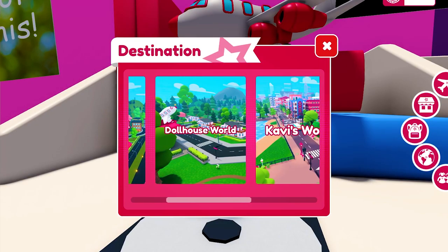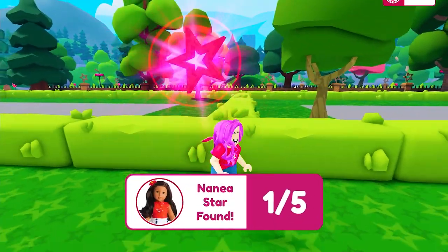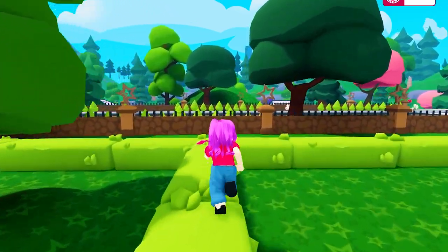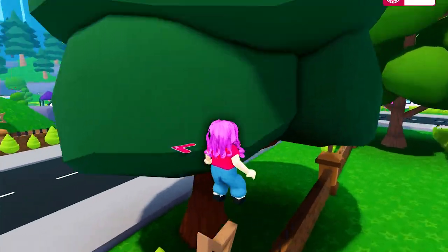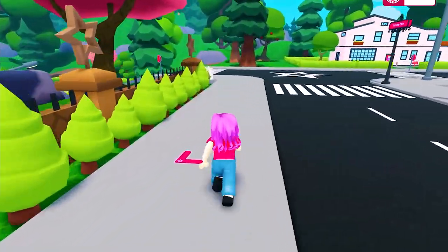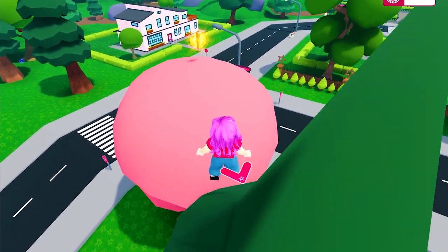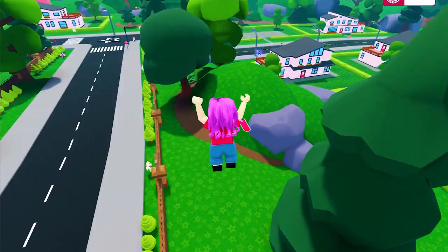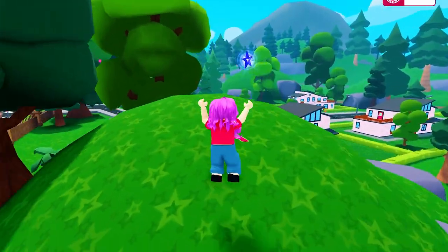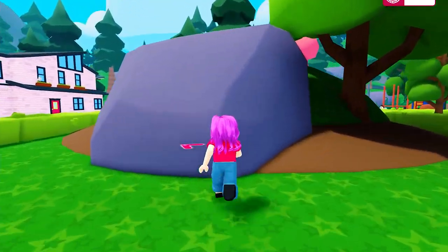Now let's head over to the next map: Dollhouse World. This is my favorite map so far. It has fewer parts and looking for the stars is more straightforward. Also, this map is perfect for role-playing.